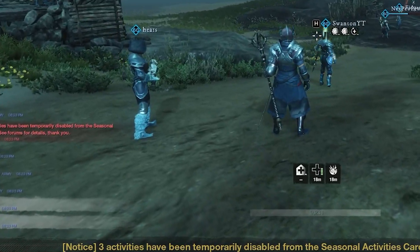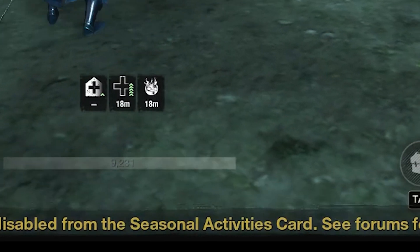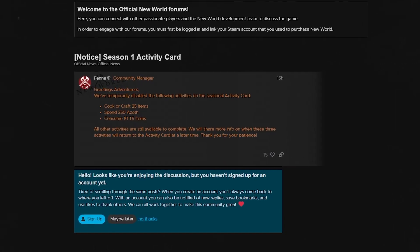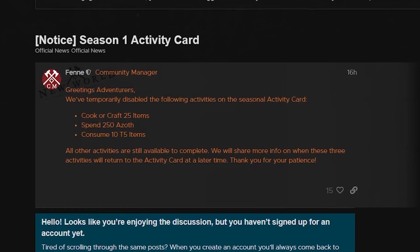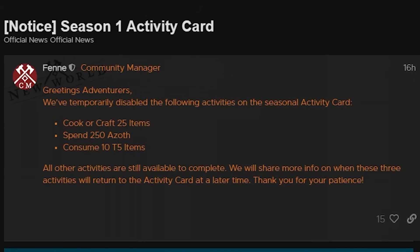All of a sudden, I was doing an invasion and we had a pop-up. Seems that some Season 1 things are being disabled. We go over to the forums and we see there's a post, and it just so happens that the Azoth stamp, the cooking stamp, and the consuming T5 consumable stamps are all disabled.